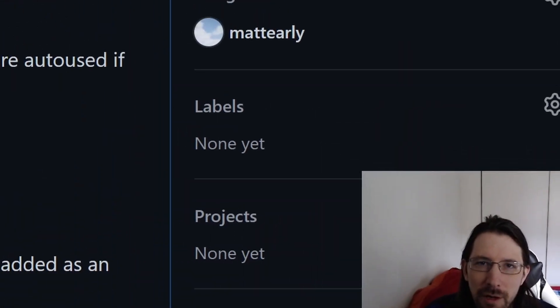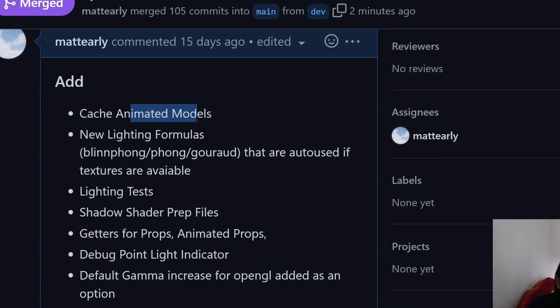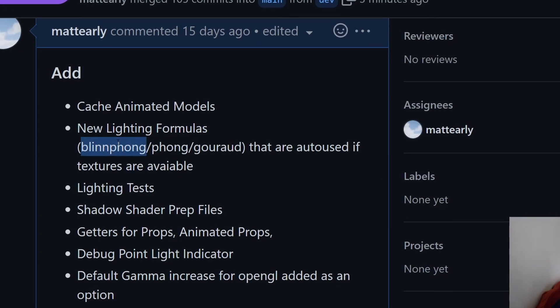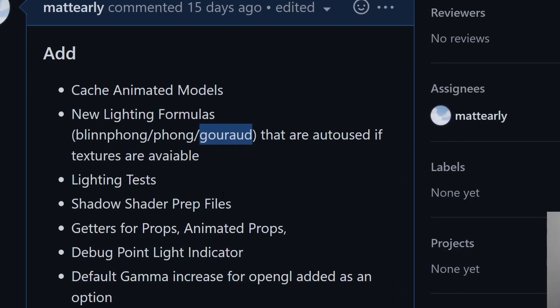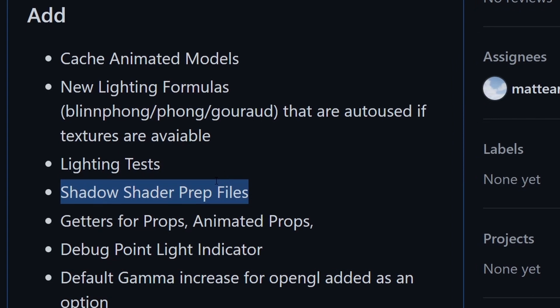We fixed — this is going to get a little nerdy — we cached animated models. This is part of the loader system: we don't want to reload the same models twice, so if something's already been loaded it'll just reuse what was already uploaded to the graphics card. I also added a bunch of new lighting formulas — Blinn-Phong, Phong, and Gouraud — and they basically auto-select and switch between them as needed. I added some lighting tests and prepped for shadows.